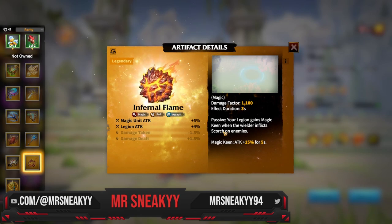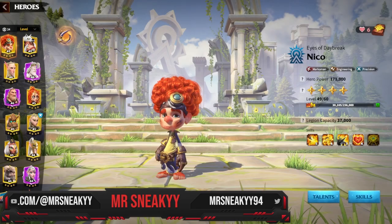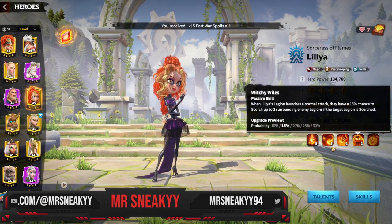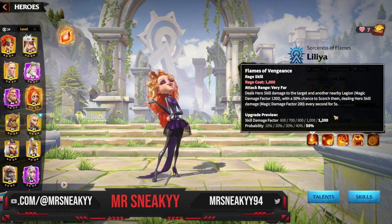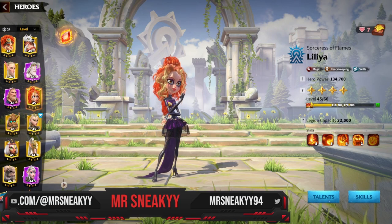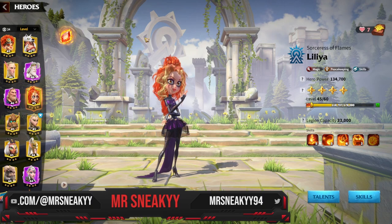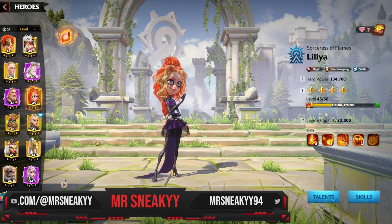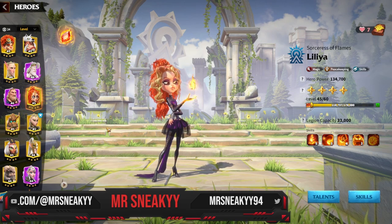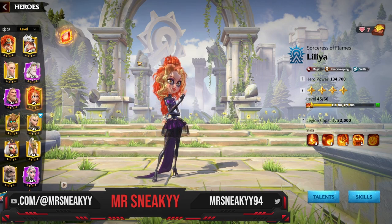Scorch works similarly to the mechanic attached to Lilia, giving your marchers a magic damage factor of 200 on hit. It's powerful in PvP and in raids because instead of just doing nuke damage like Phoenix Eye, Infernal Flame gives sustained damage with Scorch, giving it an edge. If you can unlock and invest in Infernal Flame, I'd highly recommend it for mage players.